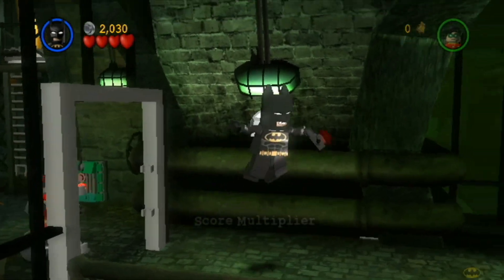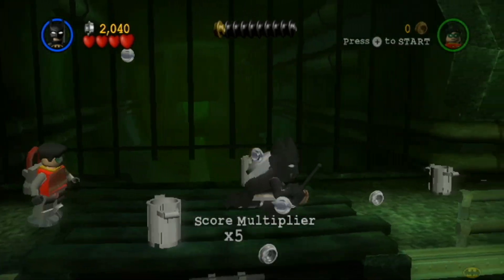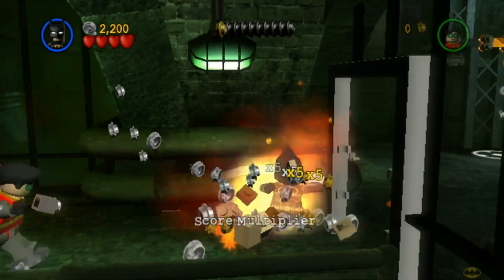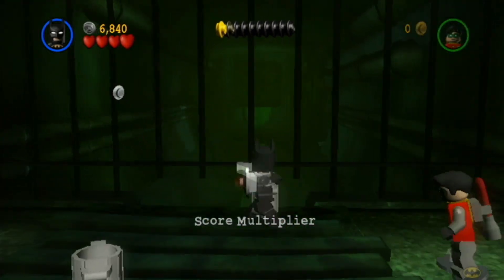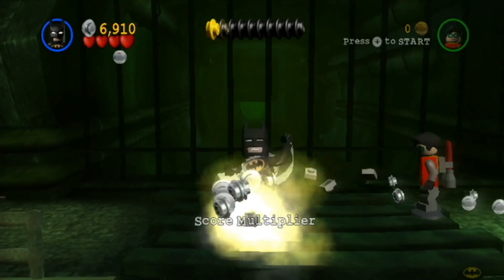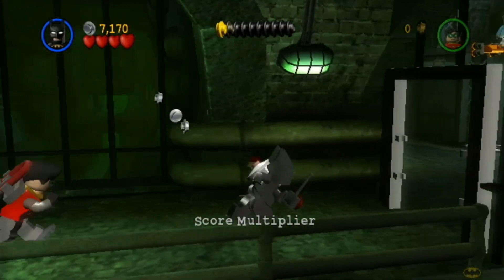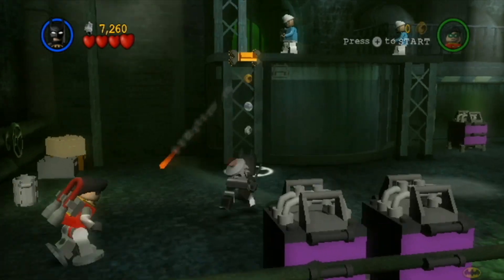Okay, why am I hugging the wall? That was funny. Oh, score multiplier! Holy crap, we're getting a lot of coins. Unfortunately, they're all gray coins, but any coins are better than no coins.